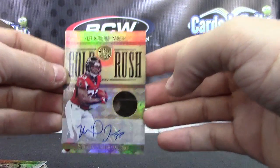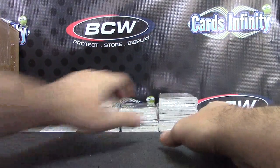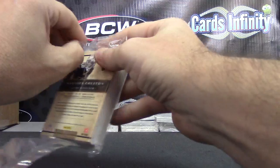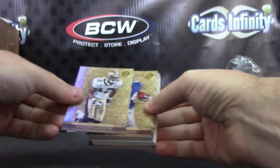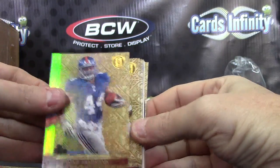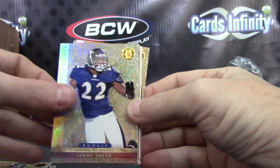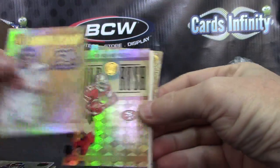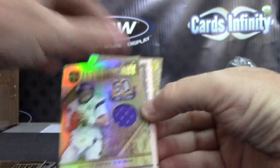Gold rush — double gold all the way. Nice! Here we go, Rob. Round — I don't even know what round we're on. Marcus Colston, Ahmad Bradshaw, Brandon Harris, Brett Favre, Jimmy Smith — blue, numbered to 25, 24 of 25 — Brett Favre. Frank Gore — hit number one, numbered 15 of 99. Brett Favre jersey.